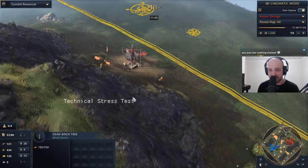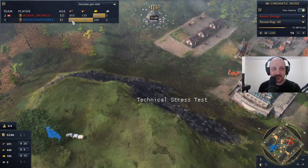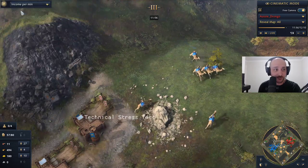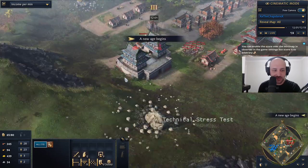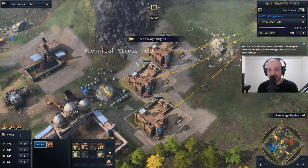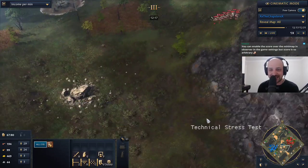We do see Drongo still gathering food. If we check out the income per minute, the food situation is heavily in favor of Chapster. Wood situation too — it's only gold that is currently in favor of Drongo. Still making those men-at-arms, still thinking about pushing forward. Chapster hits the castle age — the question is, is he going to start building crossbowmen now that he's in the castle age?